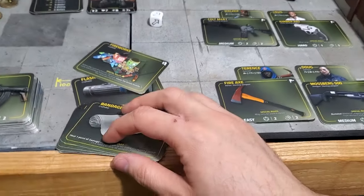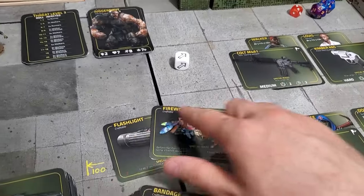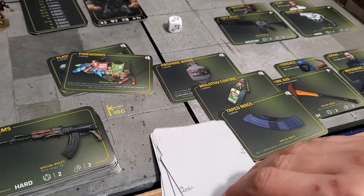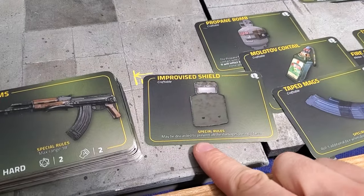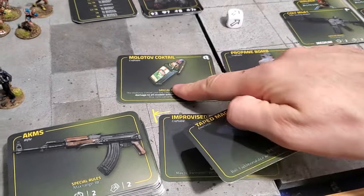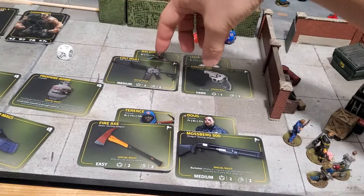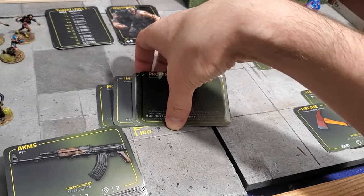The next step is to grab four craftable items, one for every survivor. There are 14 craftable items total, but first remove the flashlight and fireworks — those two cards are only relevant for the campaign. That leaves a deck of 12 cards; pick four randomly. We have: an improvised shield, which may be discarded to prevent all damage during one turn; a Molotov cocktail, which is great — it deals silent area-of-effect damage; taped mags, letting you hold one additional die during a combat action with that weapon; and a big bomb.